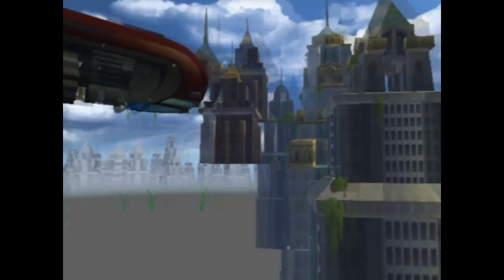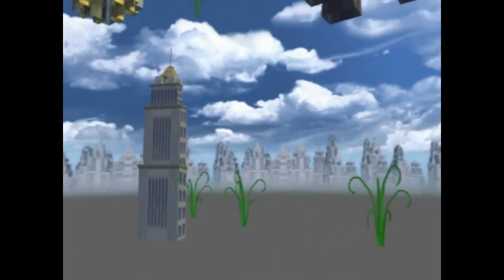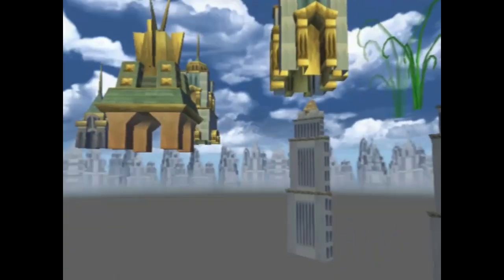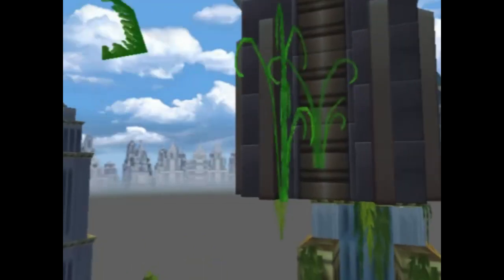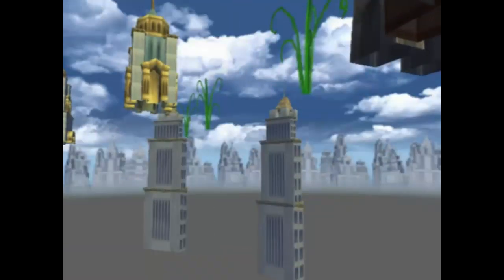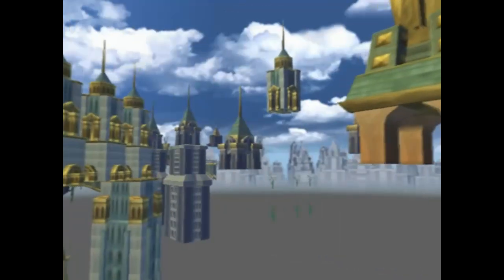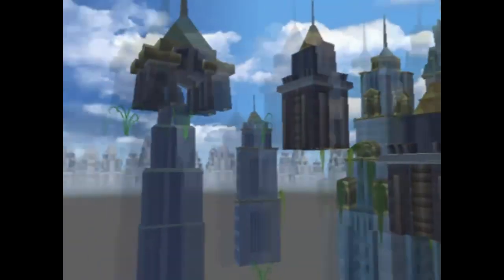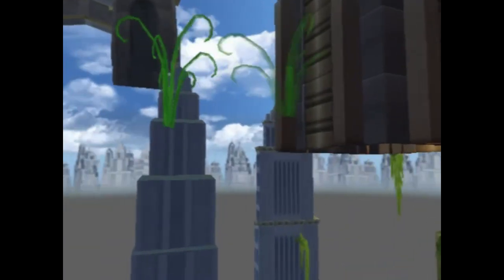All of this is pre-computed automatically. We had a computer run overnight on each level saying, 'From this cube, what can you see?' for the entire level, and it would set it up so that when you're in the cube Ratchet is in right now, it won't draw those things. The problem with these beta builds is that occlusion wasn't run on a lot of them because those levels weren't things we were showing. That's why there are all these frame rate breaks — you're running around with occlusion off or wrong.